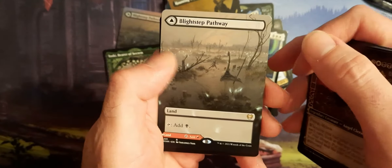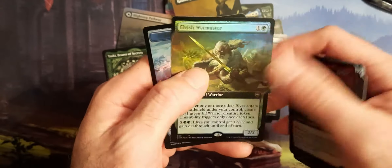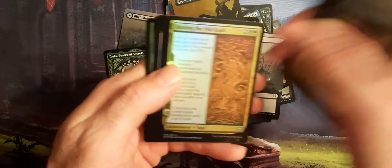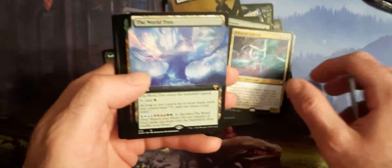Another Dragon Predator. Sigrid, God Favored. Blightstep Pathway, Full Art. And the Elvish War Master — just like Josh Barnett, the War Master. But here we have an Elvish War Master who is a Showcase Foil.